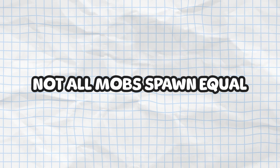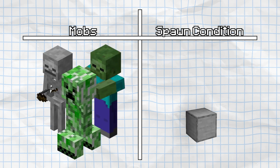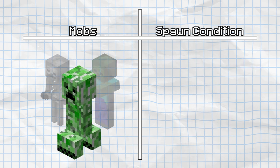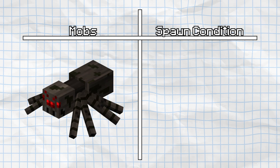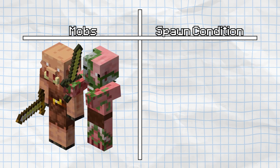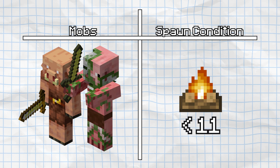Not all mobs have the same valid spawning conditions. Most common overworld mobs like skeletons, zombies, and creepers need a 1x1 solid block to spawn and 2x1 air blocks above it. In the case of the creeper, however, it can still spawn on a 1x1 solid block even if there's less than a 2x1 air block above it — a maximum of 0.1875 blocks less, to be exact. All three of these mobs still need a light level of 0 to spawn. Spiders require at least a 2x2x1 area with a light level of 0. Zombie pigmen and piglets require a 1x1 solid block and a 2x1 air block with a minimum light level of 11 or below.